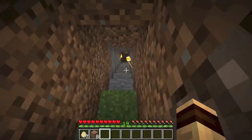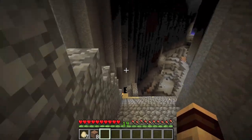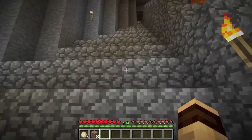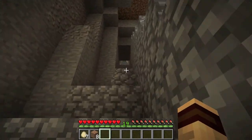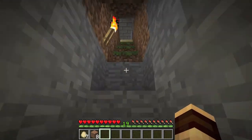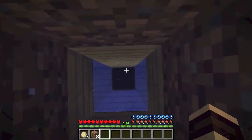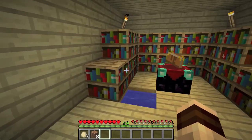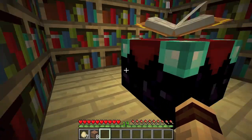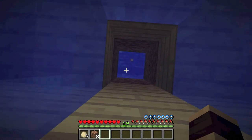He built all these stairs so you can get down into the mine over here. And the last room he has — just go down through the water — is an enchantment room. It has an enchantment table, enchantment books, and bookshelves. And that's his place.